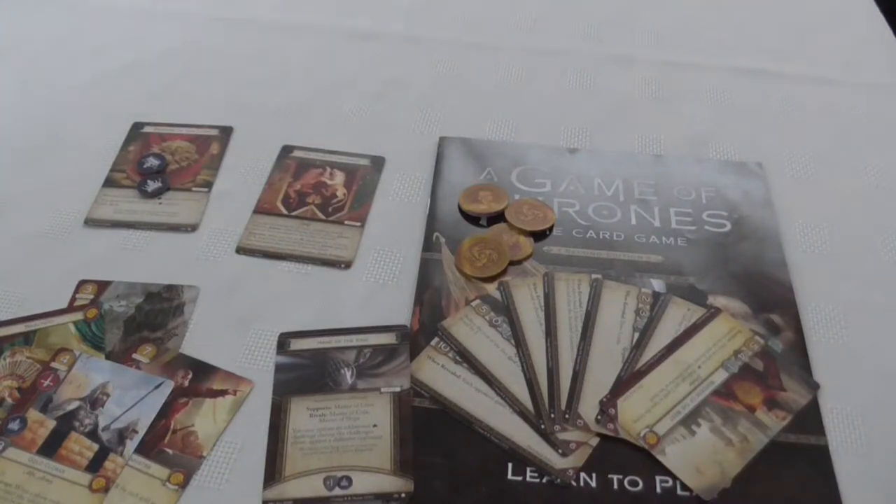Hi there, it's John here from itsmorethanjustgaming.com. Welcome — this video is my introduction to A Game of Thrones: The Living Card Game, which is currently in its second edition. I'm going to be going through the basic mechanics of the game. I'll be using mostly a Lannister deck — you can see Tywin Lannister there, the Tower of the Hand, and an agenda card called the Reigns of Castamere.